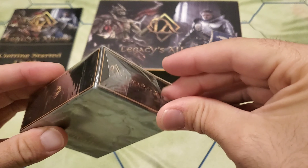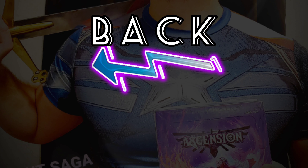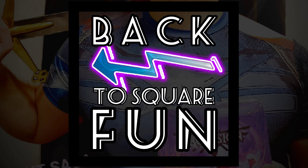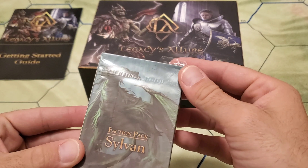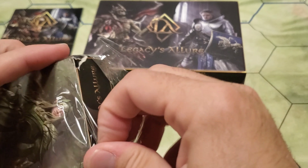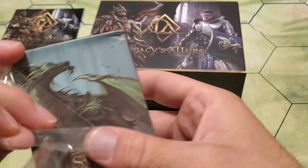Today we have another Legacy's Allure unboxing. We got the whole faction pack for Sylvan. This is Just Add Misplay taking you back to Square Fun. This is my favorite faction — they use a bunch of tricks and maneuvers to outwit the opponents.